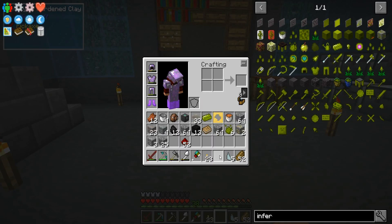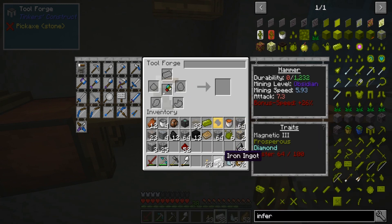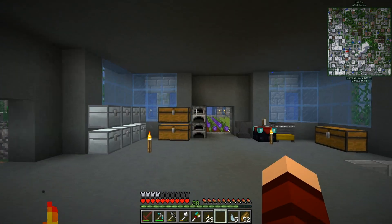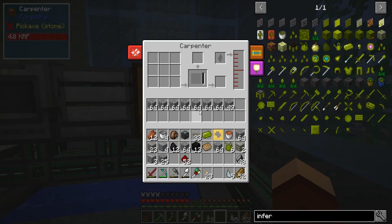So now here's the question — we have one inferium ingot. Let's head over here. We put this in here and I put iron — I can repair it with iron. Profit! Game changer, people, game changer, get in there.